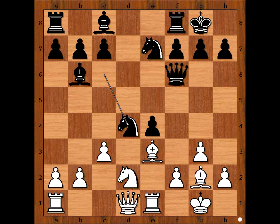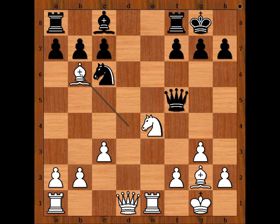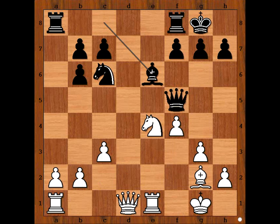Knight takes on d4, and now knight takes on e4 attacking the queen. Queen to f5. Bishop takes on d4, knight to c6 attacking the bishop. Bishop takes on b6, capturing towards the center and opening the file for the rook. F4, exf4 in order to support knight to g5. Bishop to e6. White pawn on a2 is under attack. B3, h6 preventing knight to g5, h3.